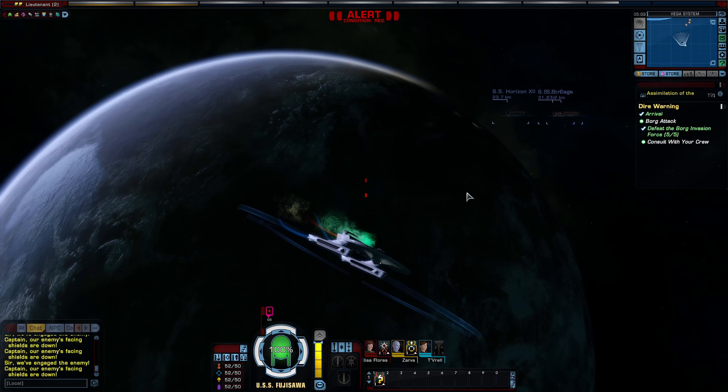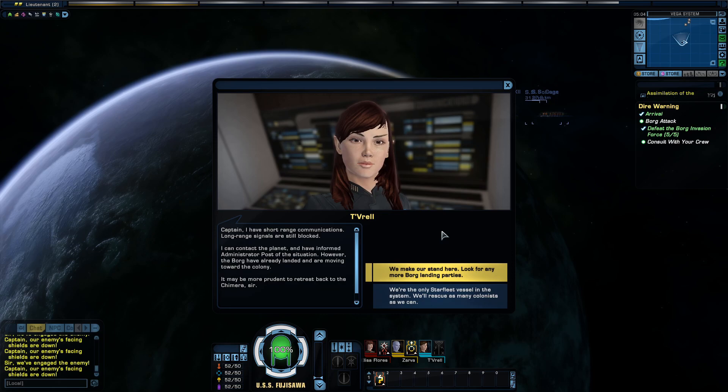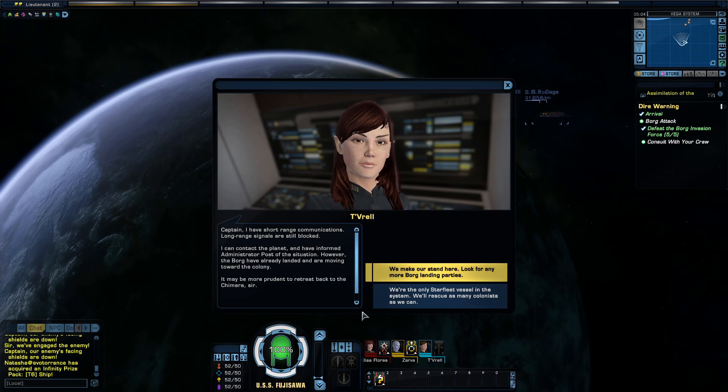Captain, I have short-range communications — long-range signals are still blocked. I can contact the planet and have informed Administrator Post of the situation. However, the Borg have already landed and are moving toward the colony. We have two choices: we make our stand here and look for more Borg landing parties, or — since we're the only Starfleet vessel in the system — we'll rescue as many colonists as we can. I think we're going to go with that.